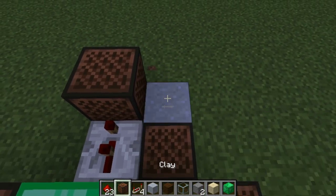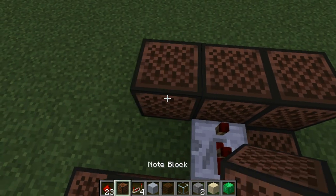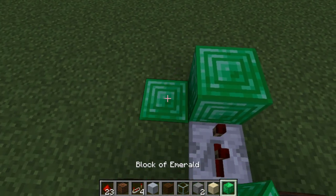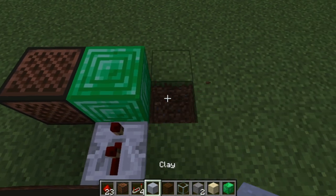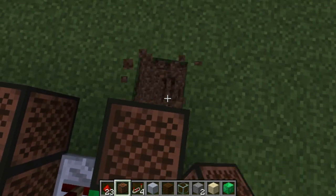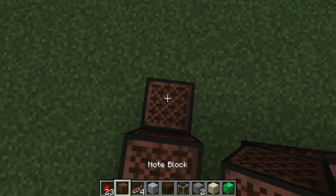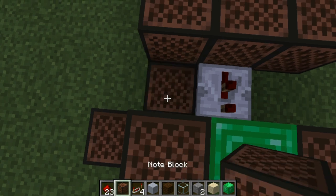Two ticks: emerald 15, clay 15, and glass 19. Two ticks, place down a normal block and do emerald 15, then clay 10. Come all the way to the side and go two blocks down and do glass 6. Come to the other side and go two blocks down and do sand 4. Look to the back of the note blocks and go two blocks down and do glass 19.